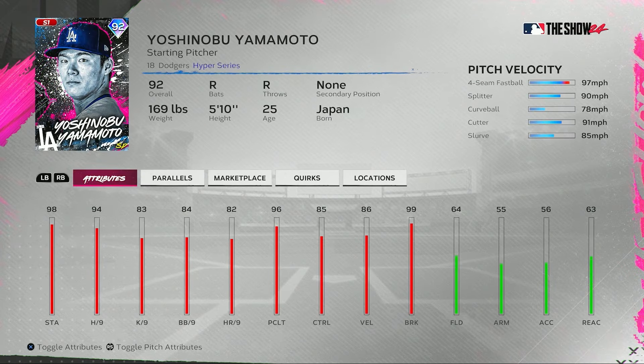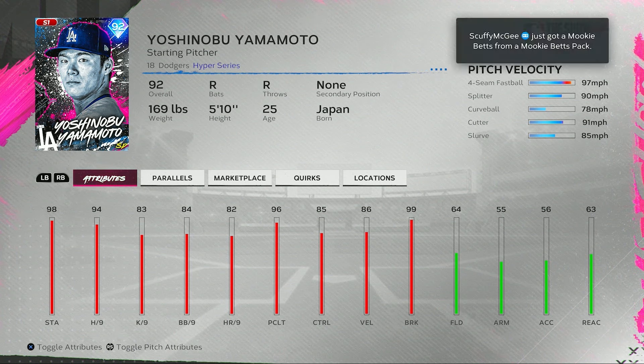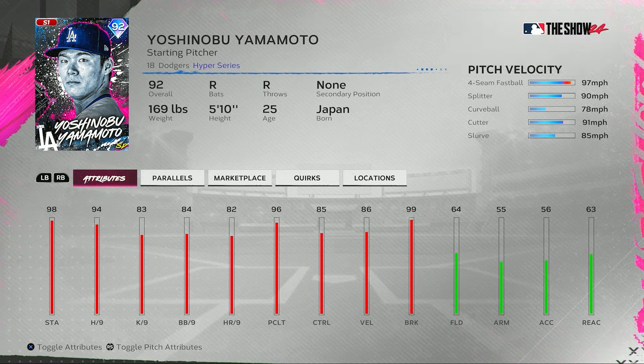We also have a Yoshinobu Yamamoto card — starting pitcher, hyper series. 98 stamina, 94 hits per nine, 84 walks per nine, 96 pitching clutch, 86 velocity, 85 control, 99 break. His pitch selection includes a four-seamer, splitter, curveball, cutter, and slurve. The break looks pretty solid besides the cutter and slurve, but those pitches usually could use some break. I'm very interested to see how this Yamamoto card plays.